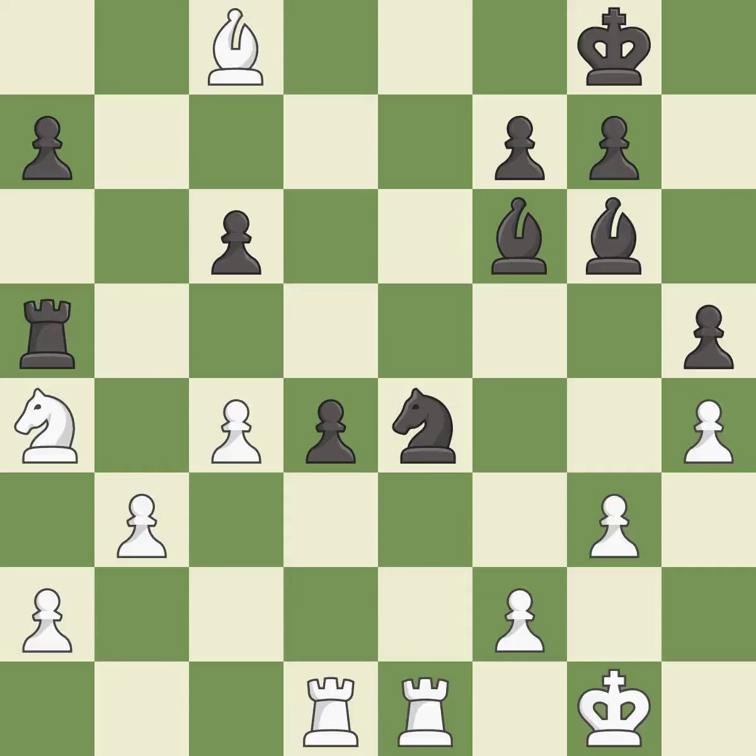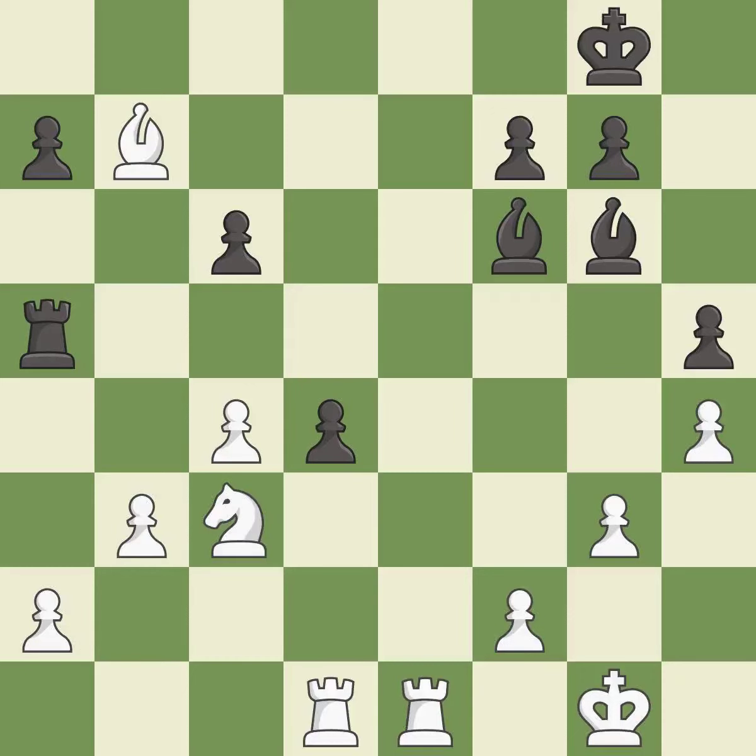This threatens to take an outpost with a knight; it is best. This adds pressure by pinning a pawn. This threatens to create a passed pawn; it is best. This forks pieces by creating a simultaneous attack; it is best. This misses a great but hard to find move — there was only one good move in that position. This ignores an opportunity to add a defender to a vulnerable knight — it is a mistake. Takes back; it is best.